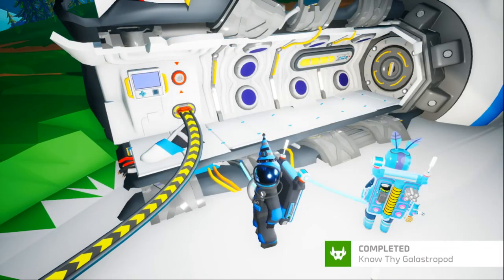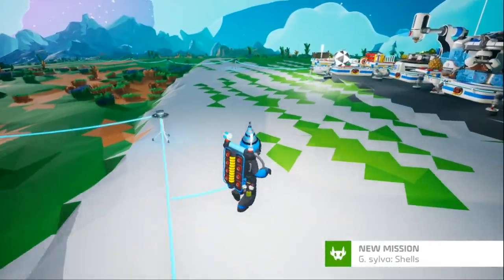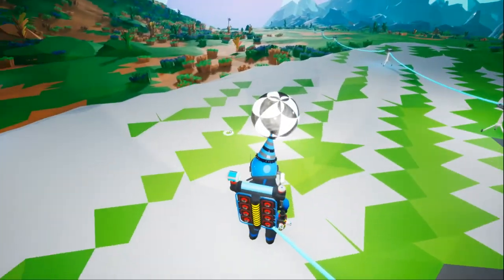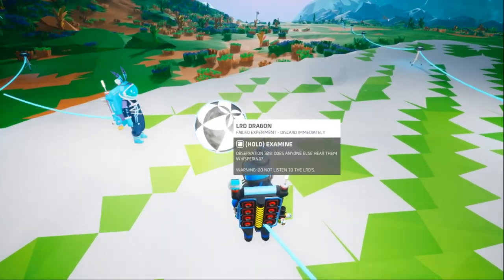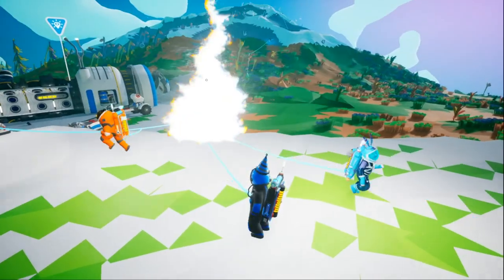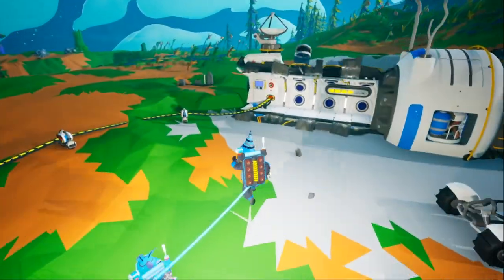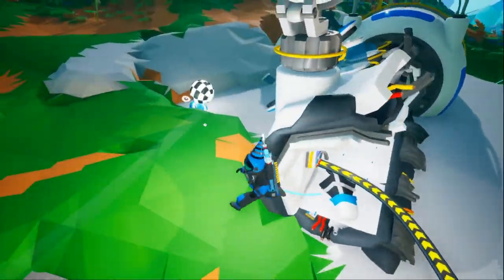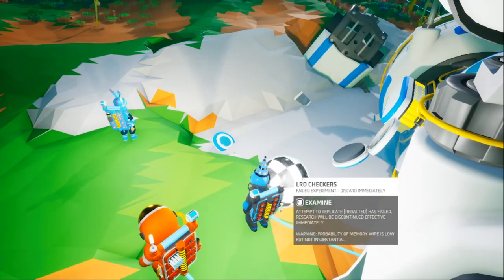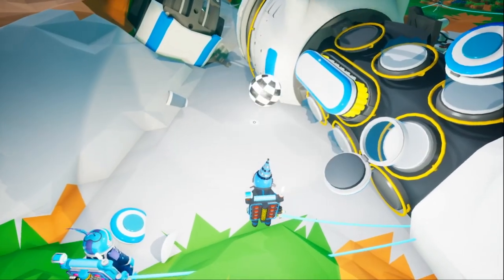Entry one: now we know thy gastropod. Now we must find shells, but the first thing I want to look at is the zebra ball. Observation 329 — does anyone else hear them whispering 'failed experiment'? It dropped another one — it's different! Lord Checkers. Once it's Lord Checkers... we found this last time. Attempt to replicate has failed, research will be discontinued effective immediately. Stop rolling.